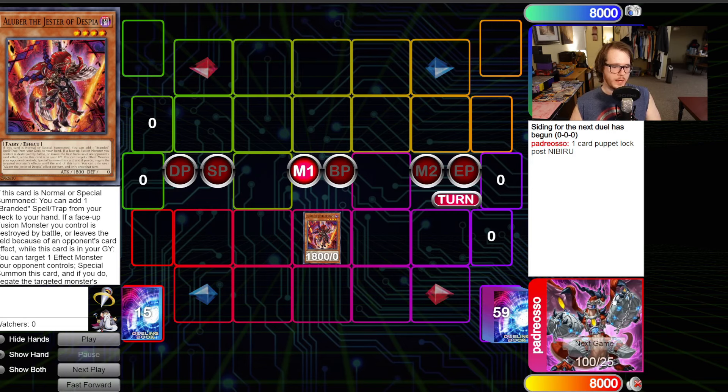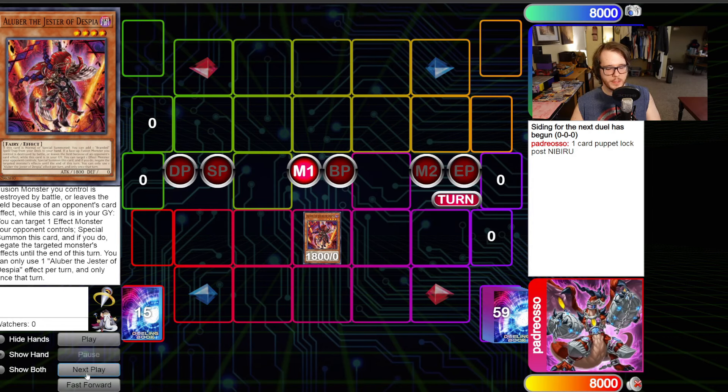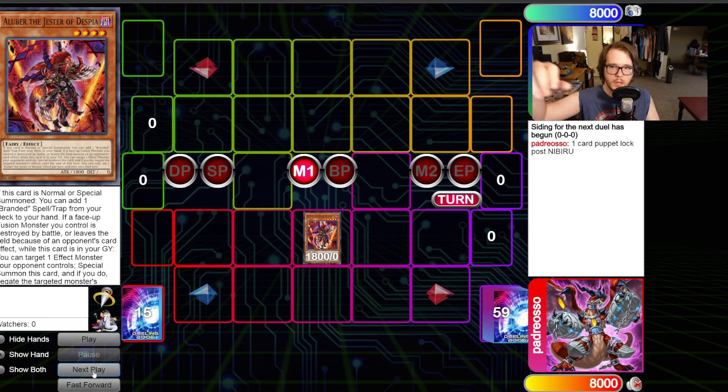Shout out to Raul Padroso, a highly rated DB player who basically mains Branded — he's been my cooking partner. We're going to be releasing a combo spreadsheet and tutorial combo video where you guys can actually hit him up for the spreadsheet too, very soon. So make sure to leave a like so you guys can see that. We're going to show off the one-card Gimmick lock with just Aluber.